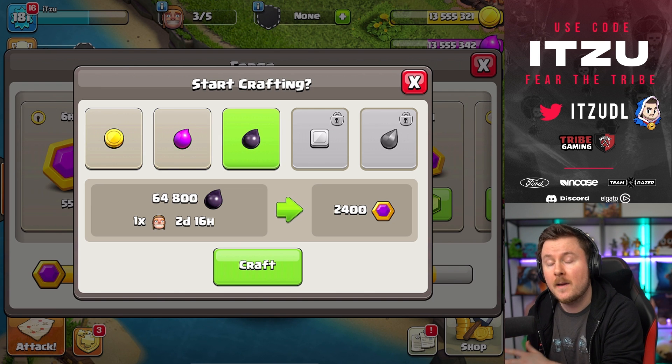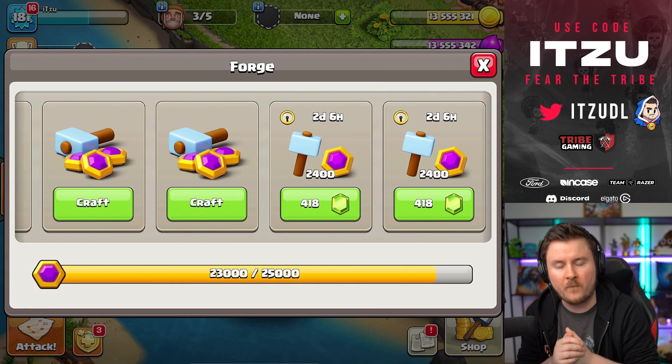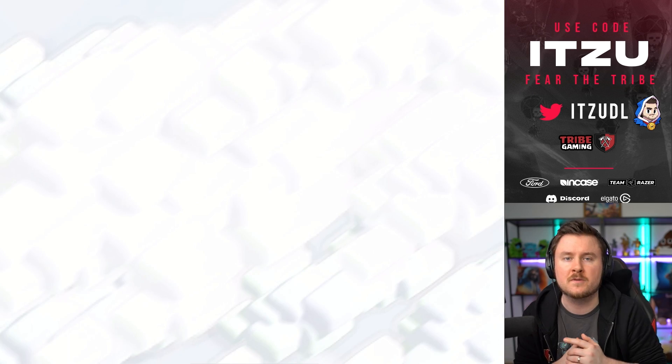The Gold Pass perks are working for the forge — not only the time, but as well the resource reduction is both working for the forge, which means the Gold Pass is even more worth it. So if you think about buying it, make sure to use the creator code.